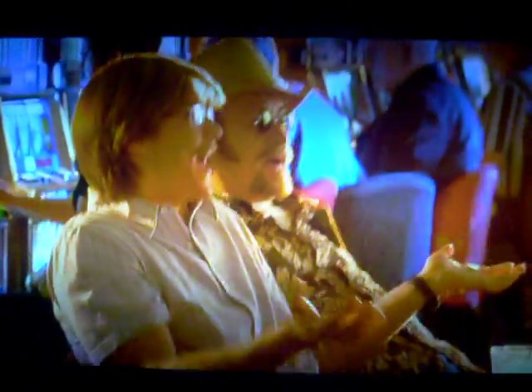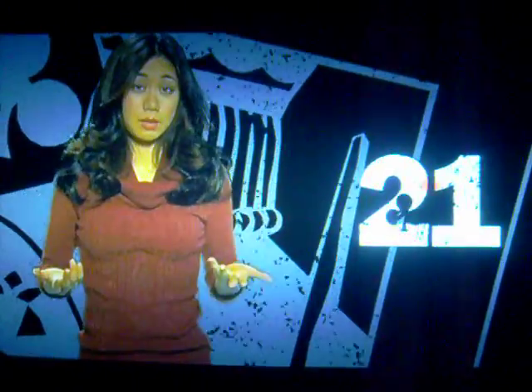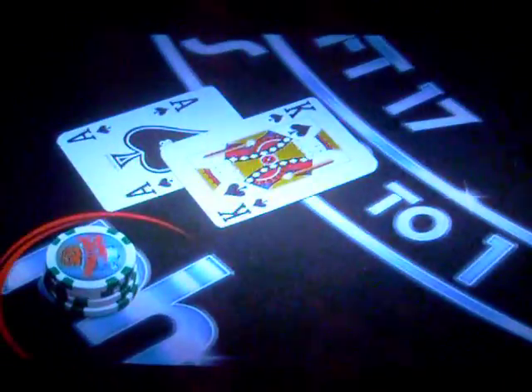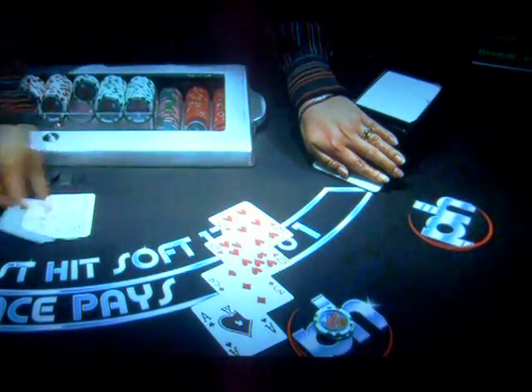It was only when it was imported to the U.S. in the 1800s that it developed into the game we know today. We all know the object of the game is to get as close to 21 without busting. Two cards are dealt, and if you're lucky you get that magical combination of a face card or a 10 and an ace.